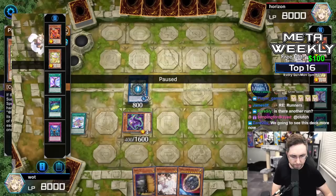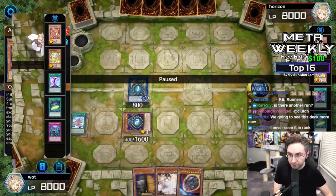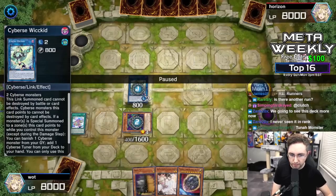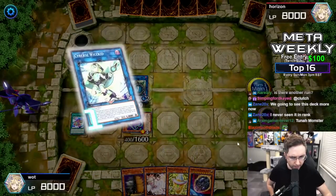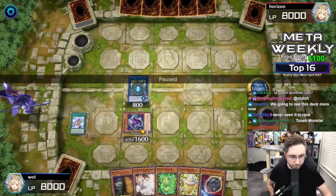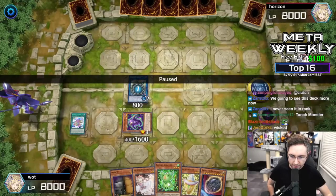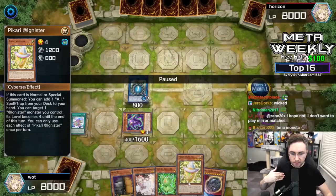If you started with Aichi, then Aichi would have been at the bottom. You want to use the Wicked to banish the Dark Infant to search your deck for the other card. The goal is to free up your monster zones so we can summon both of these. Summon the green one, free up the monster zones again, then summon the yellow one, and go from there.